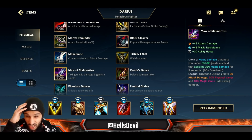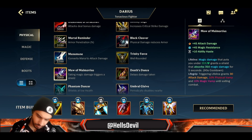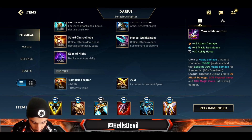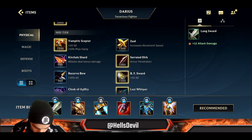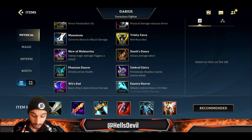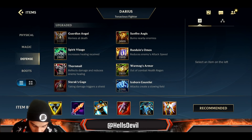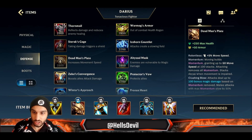Maw of Malmortius is such a banger on Darius. If you're laning against an Akali and the enemy has another Ability Power champion, you shouldn't finish Trinity Force first. Start with a Longsword, then get Hex Drinker as your second item, then finish Trinity Force. After Trinity Force, upgrade Hex Drinker into Maw of Malmortius. You will absolutely destroy the enemy Akali, Corki, Gragas, or whatever Ability Power champion you're up against.